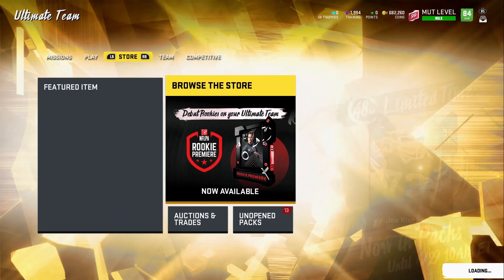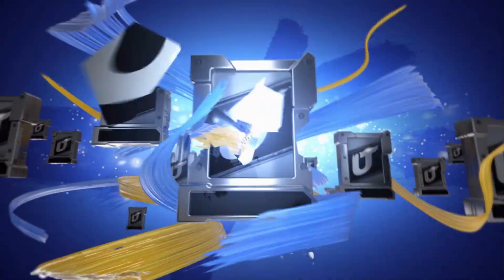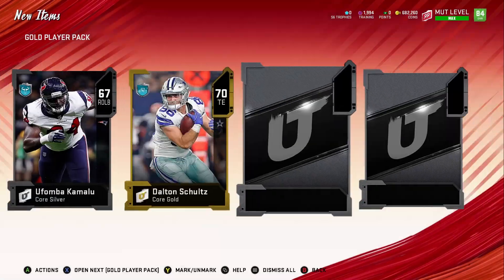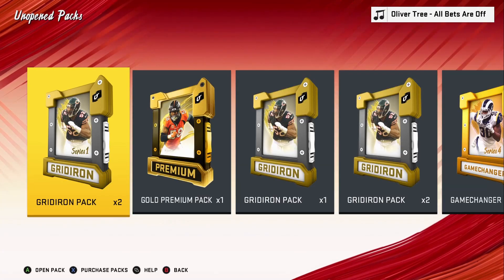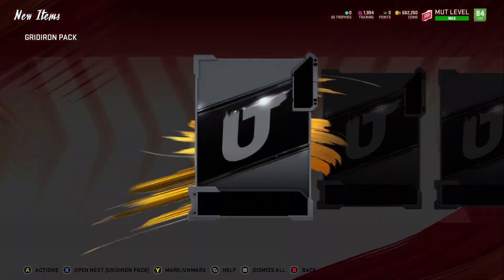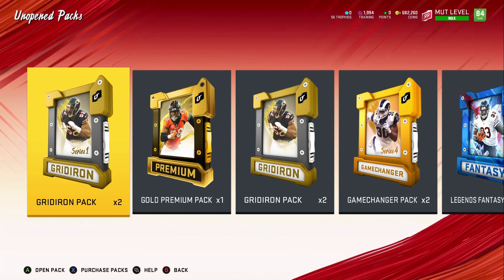There are a lot of other solos I could still do — that's just from leveling up, so keep that in mind. Now we're going to get these gold player packs out of the way, and then we've got ultimate legend packs and everything else. I don't expect to pull anything crazy out of these gold player packs, but I could pull at least a 90 or 91 overall since these are series one packs. We've got gridiron packs too — about five of these, worth five bucks a piece, and we get them for free just from leveling up.